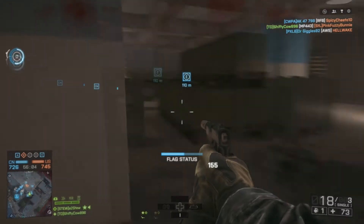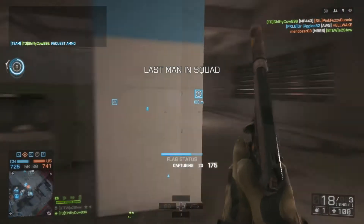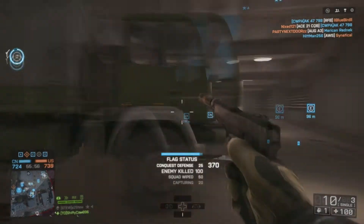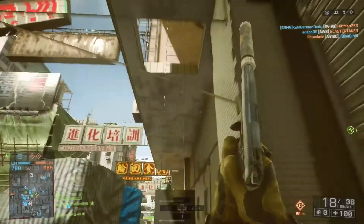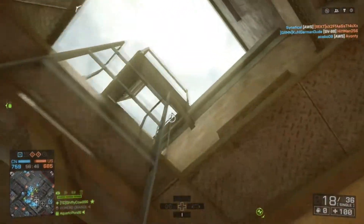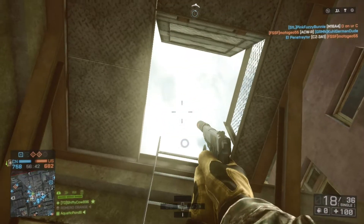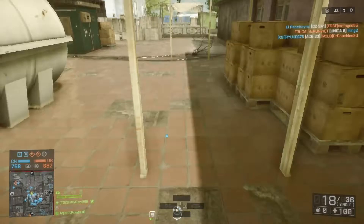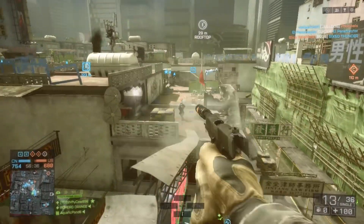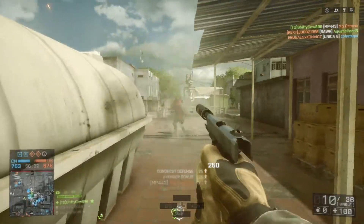I decided to call it this because a lot of times when I'm watching game clips on Twitch or YouTube, especially when they're playing on PC, I always seem to see a clip where they have the MP443 and they hip fire just to extreme ranges. I don't know what it is, but it's always the MP443 and they just hip fire for days and usually get kills. This thing is really effective at hip fire at pretty decent range — I was actually fairly impressed with how well I was able to hit my targets.